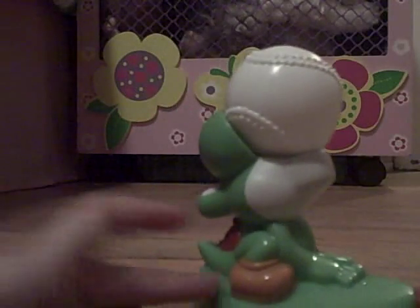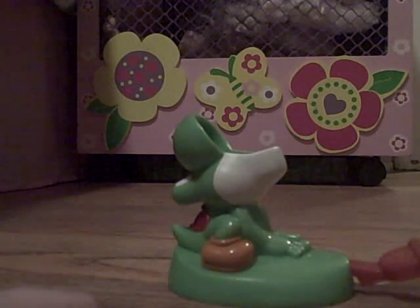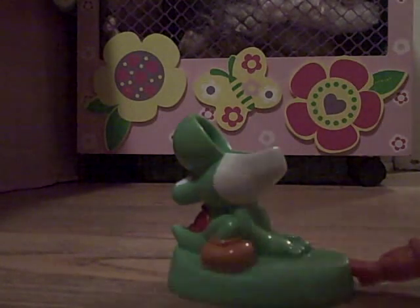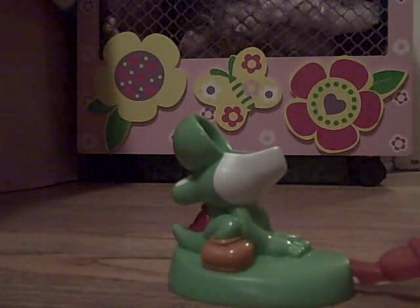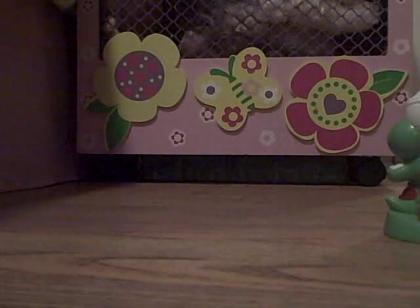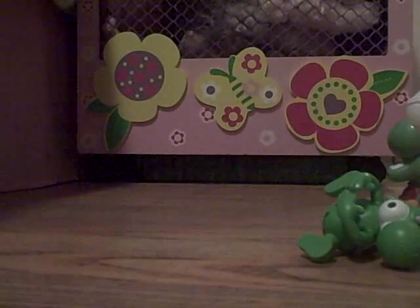With this Yoshi toy, what you're supposed to do is push it down and the ball comes out right from his mouth. Let me go get the ball. Sorry about that — I was gonna get the ball. The next toy is another Yoshi — you push yourself. And last, a Mario Ball.